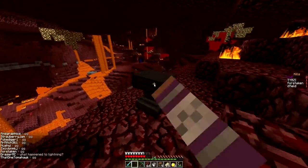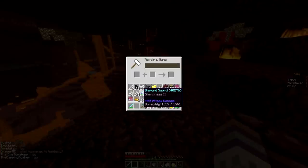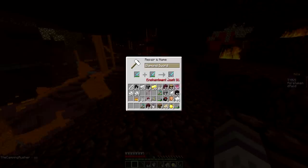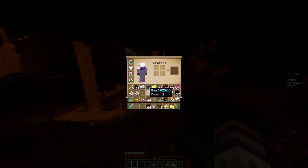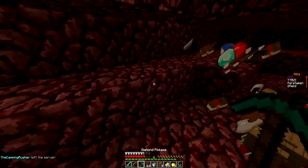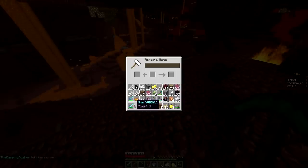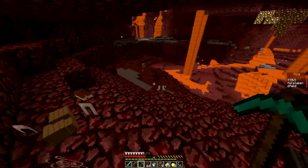We killed Rusher! We killed Rusher — Power 2 bow, Sharp 2 sword! We freaking killed Rusher, oh my god! Sharp 3, 31 levels — 31 levels to get a Sharp 4 sword. Rusher just got wrecked! He's got so many diamonds, he's got arrows — we're gonna look really, really good here. Power 2 — let's take this Power 2 and combine it with this Power 2. Power 3, perfect!